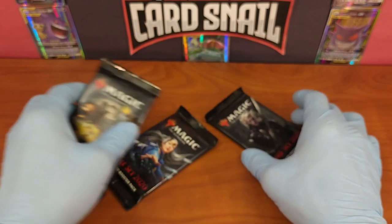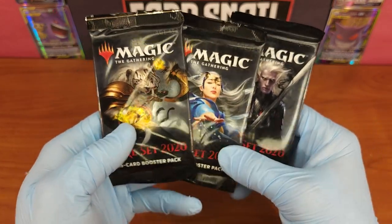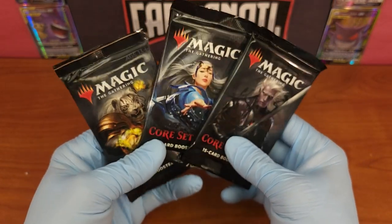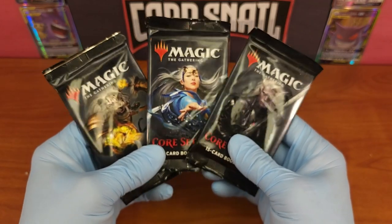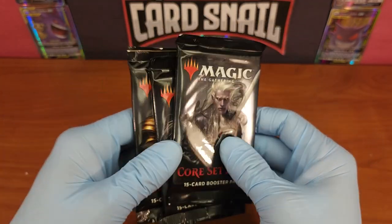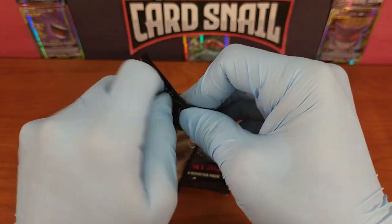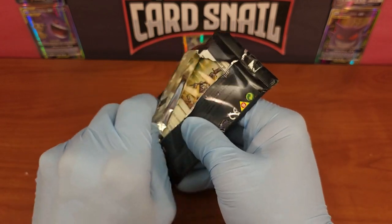Hey guys, welcome back to Cardsnail, and if you're new to the channel, welcome along. Today we are taking a look at the Core Set 2020 from Magic the Gathering — yes, it's from 2020. I have three of the five available booster pack variants, ordered as one lot. We'll try to see if we can get some big hits. It's a set I'm trying to collect, and I'm going to get a box next because a few cards have been eluding me. Let's get right into it.